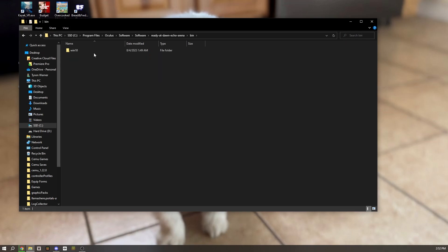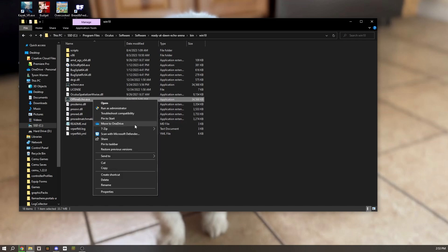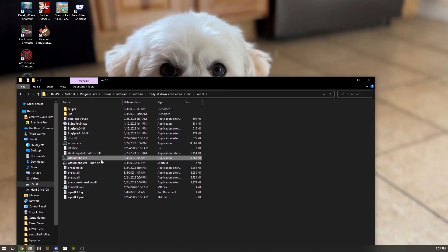After that, click into it and go to bin/windows10, and then drag and drop both Offline Echo and the other file you've downloaded from the website into this folder. Then you want to click Offline Echo, click create shortcut, and move it to your desktop.